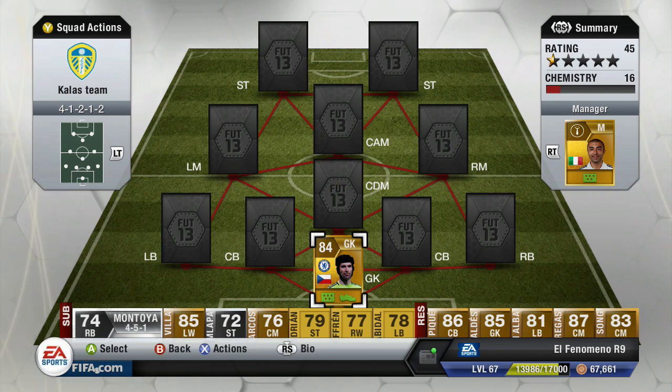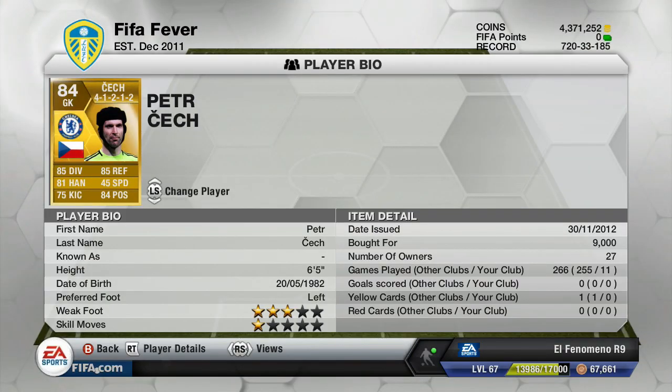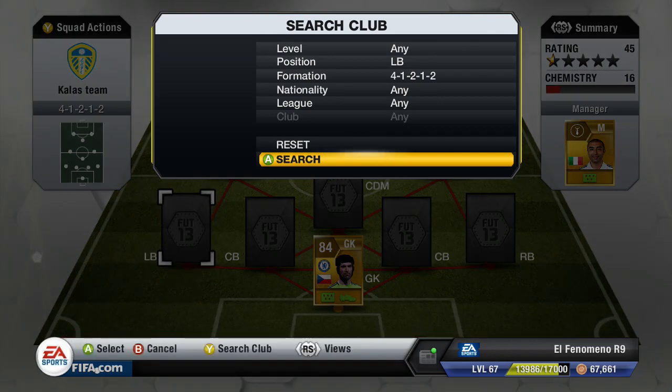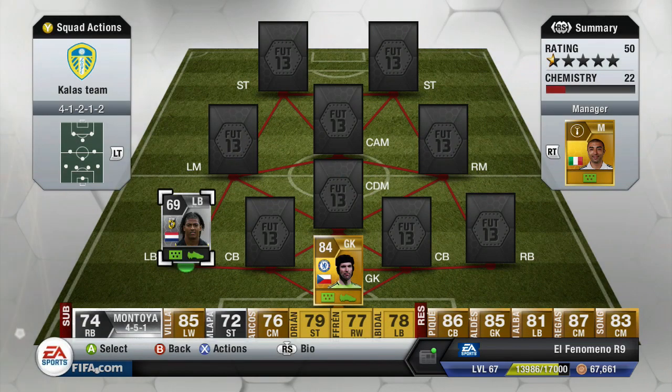Moving on to the team now, in goal we have Petr Cech, who is Chelsea's goalkeeper. He's in here for chemistry reasons only. He's a decent keeper, nothing special, nothing too bad - he just does his job. He was one of the most expensive players in this team, costing 9k, and he is in the 4-1-2-1-2 formation.